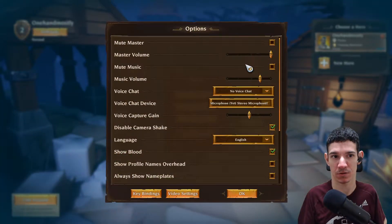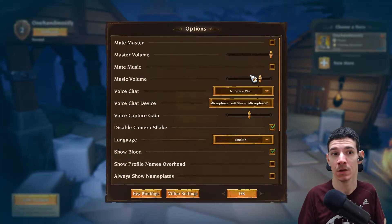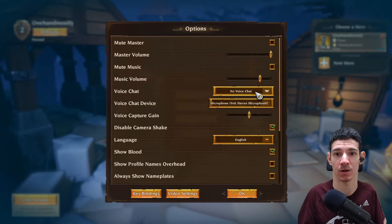Here you can mute master, change the master volume, mute music, and do the same thing with music volume. There is voice chat if you decide to play the game on multiplayer, but I have turned that off.